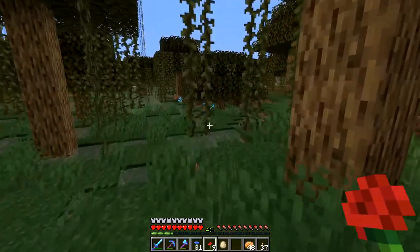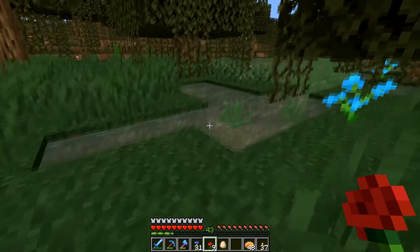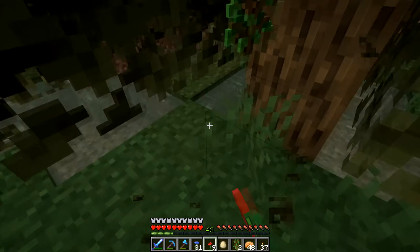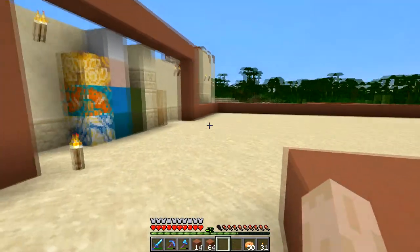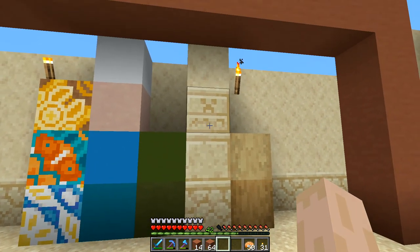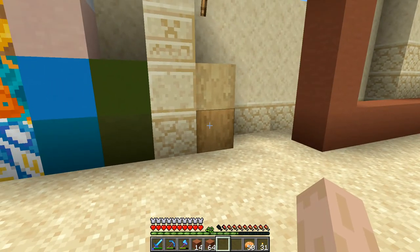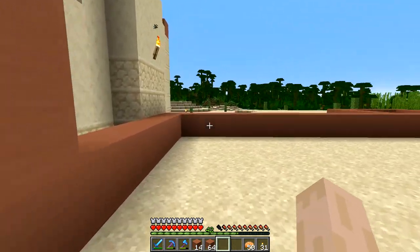I'm just checking around — there's some light blue over there. Got some of those. As for the theme for this palace, we're of course going to stick to all the sandstone variants: smooth sandstone, chiseled sandstone, and regular sandstone. There's also stripped wood that's close but I'm not quite sure if it'll really work. I need an accent color and that's where we're stuck.